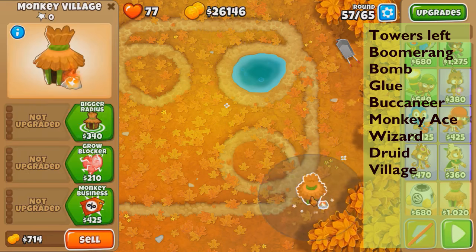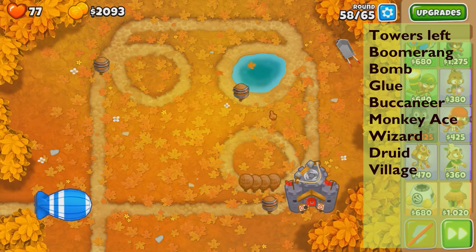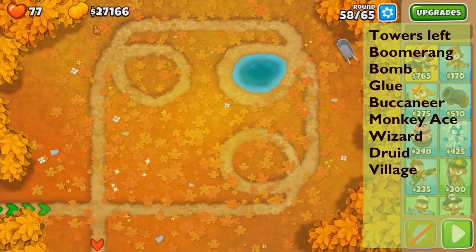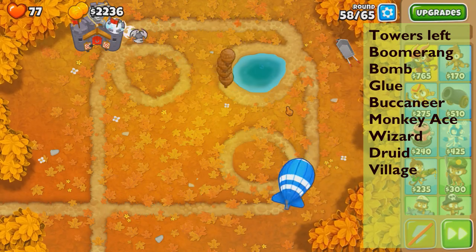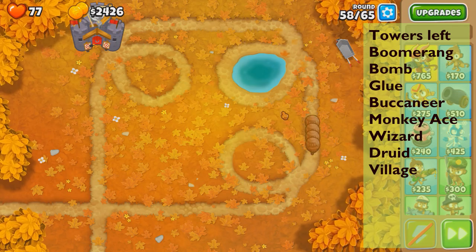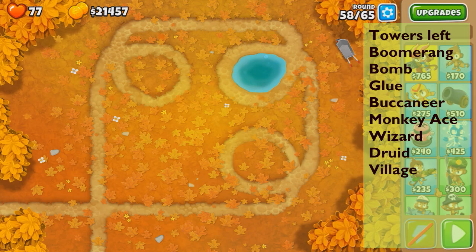If I want to use the 4-7-6 engineer I've gotta use it now. This spot misses though — let's try over here. I'll take round 58 with this guy. Now we're gonna lose a lot of money — down to 21k — but I had to do it.